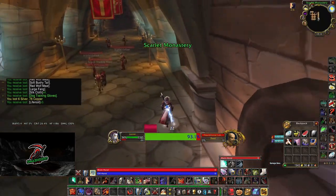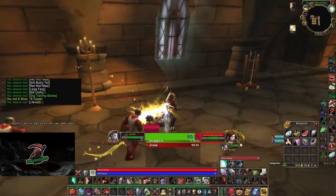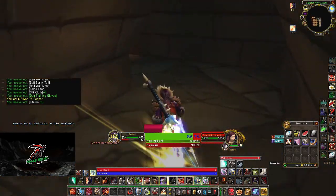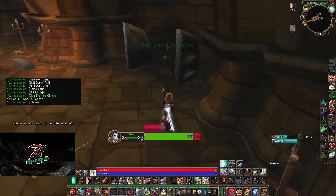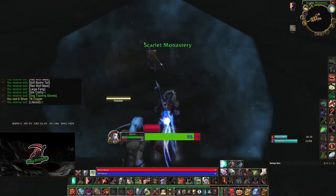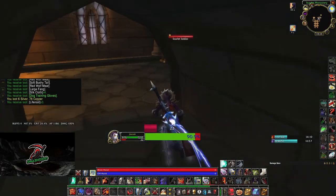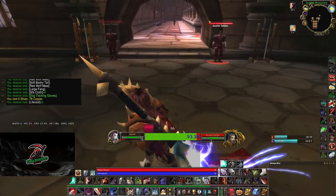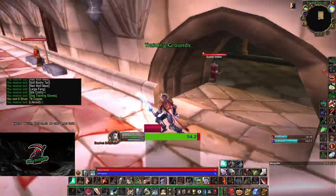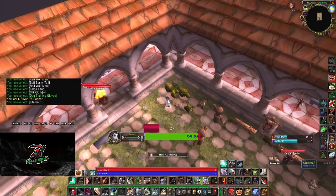By the way, back here you don't have to worry about the mobs, which are inside the instance. So here you can charge through this and escape it, and then in this area there is a herb spawn - another Fadeleaf.